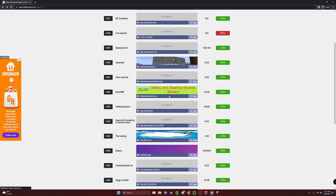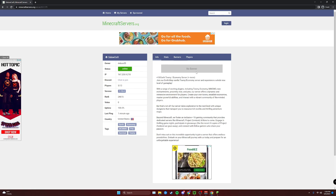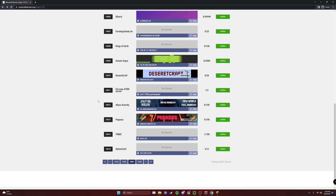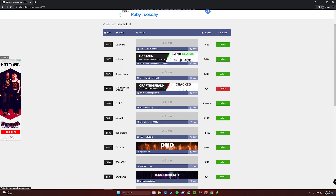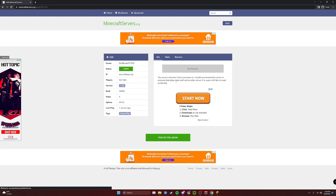I would join this one but nobody's playing. Debo Craft — they've got no banner. And they're 18 plus. How are they going to know? They have exciting plugins including Towny, economy, MMCO, new enchantments, proximity chat, and jobs. Their server offers a dynamic and immersive environment for players. We'll copy that. And we'll grab one more just for fun — Chills, which has 95 people online. 'This is the best server I've ever been on. I would recommend this server to everyone that plays Minecraft. It is super chill like it says on the title.' I think that's enough for today's video.